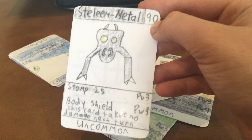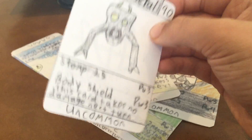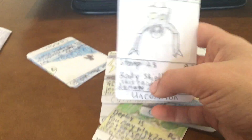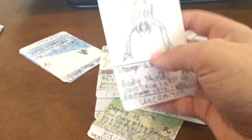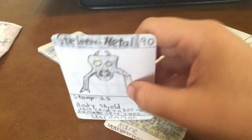We got Stellene, which is a Metal type. All the types are Water, Fire, Ground, Nature, Metal, Electric, Enchanted, Air, Dark, and Light. Stellene is an uncommon, so he's got a bit better stats. His first attack needs 3 power — that's more of the game mechanics — but he's got 25 attack and his HP is 90, which is okay, though it could be a bit better.